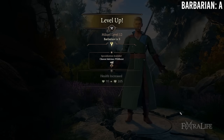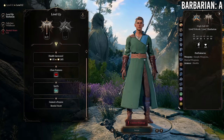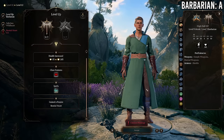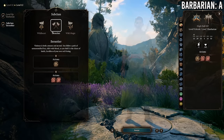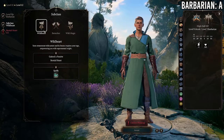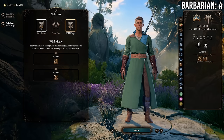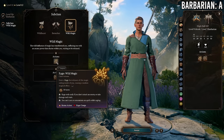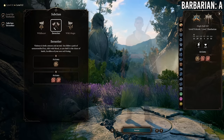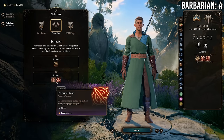At 9 Monk / 3 Barbarian you gain a barbarian subclass, which is phenomenal — there are some really good subclass options. You lose Improved Unarmored Movement and Purity of Body, which are not that important. You already have pretty good unarmored movement as a monk, and Purity of Body is good but not great. Picking up the barbarian subclass is probably better in the long run, making 9/3 a better breakpoint than 10/2 generally.